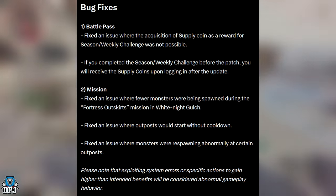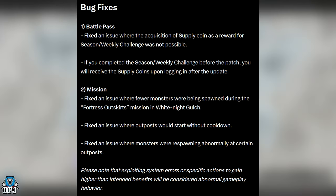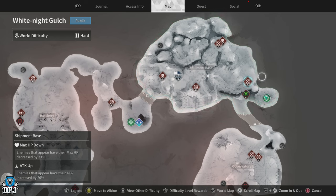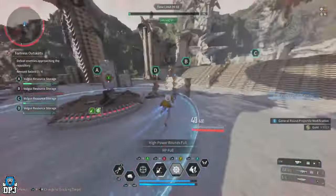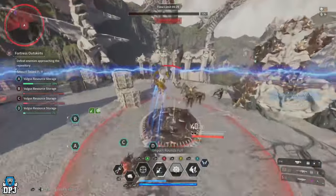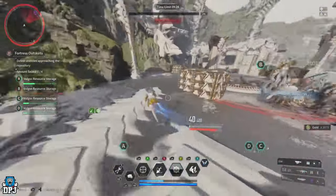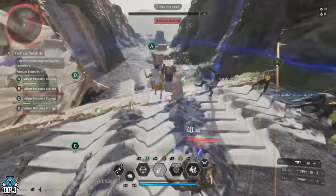Mission bug fix: fixed an issue where fewer monsters were being spawned during the Fortress Outskirts mission in White Knight Gulch. This is actually the spot guys — if you are a Bunny you can get the reactor from this spot. I made a video on this earlier in the week; it's an incredible farm. You'll earn a ton of Kuiper and gold here, and it's one of the best reactors you can get for Bunny. There aren't many days left to farm this.